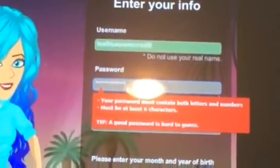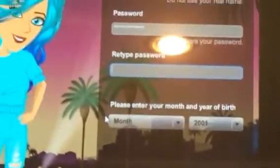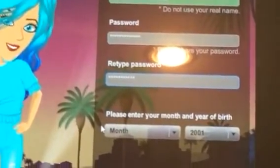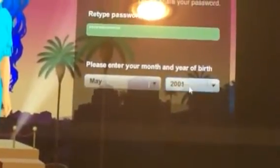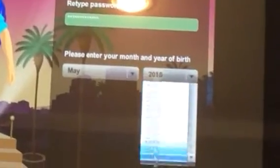And then I'm just going to choose that. And then we type it. Here we go. Get the two random ones. I'm going to do random stuff. And then I accept and create my account.